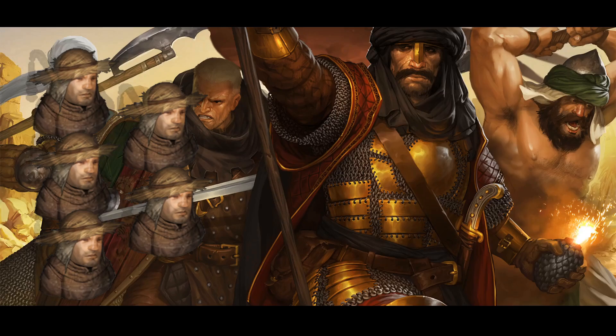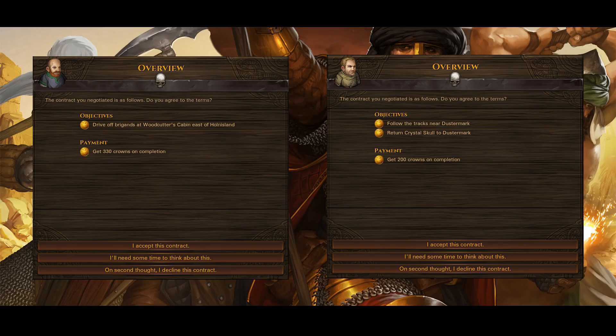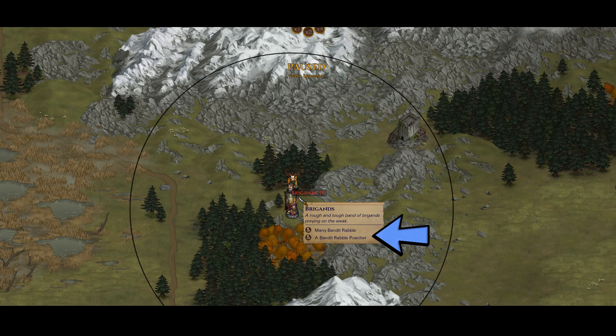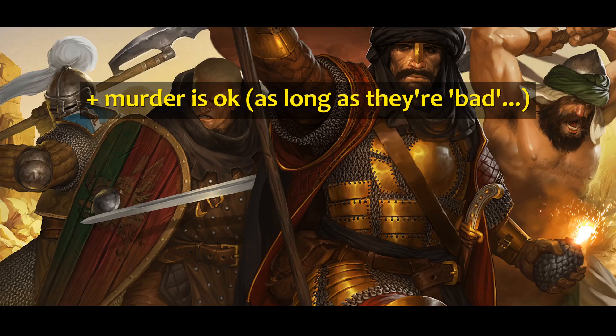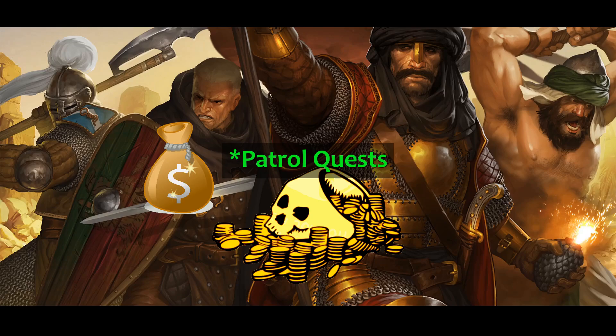Once you have your crew equipped and ready, you can start doing those combat quests. Brigand location and follow-the-tracks quests are the best way to get paid and earn XP at the same time. Remember that winning fights against random enemies in the world is okay, but getting towns to pay you for the same type of fight is just cash money. Don't forget that caravans are a true gem of all quests — except patrol quests, but that's for another video.